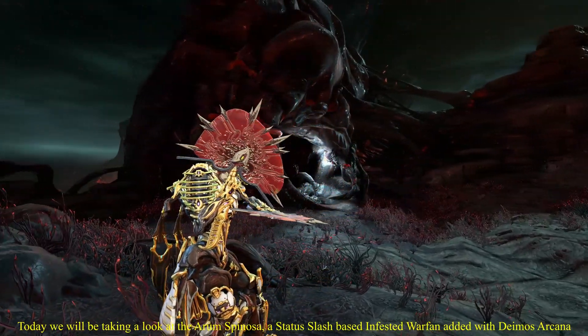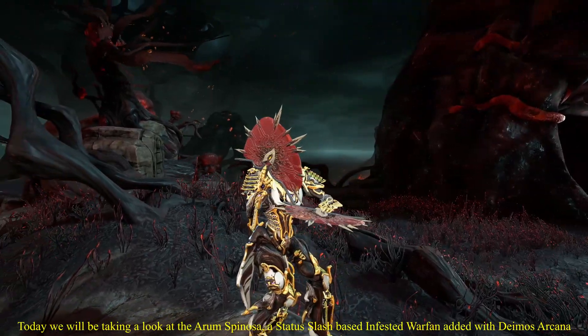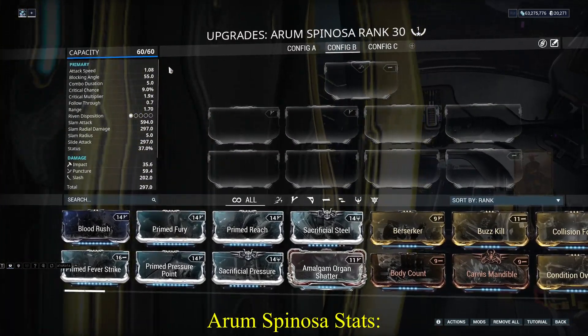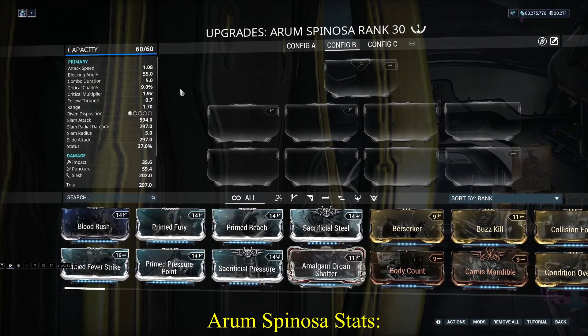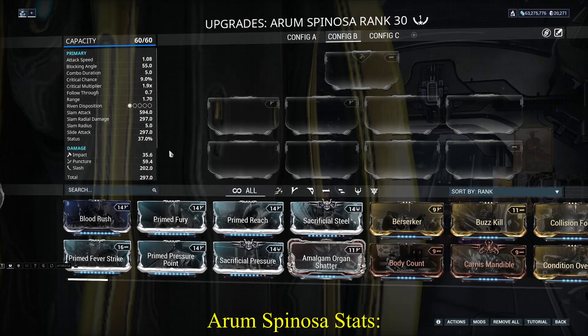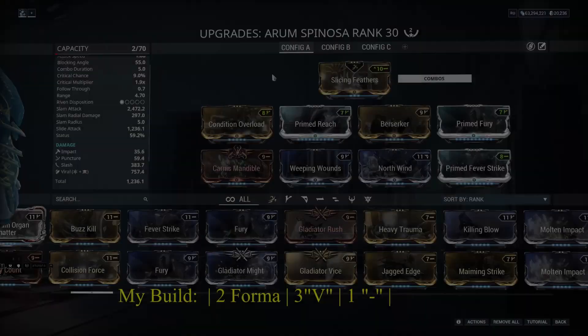Hey, what's going on everyone. Today we'll be looking at the Arm Spinosa, the status/slash-based infested war fan added with the Deimos Arcana update. The Arm Spinosa has a 1.08 attack speed, a 5.0 combo duration, 9% crit chance, 1.9 crit multiplier, a 1.7 range, 37% status, 35.6 impact, 59.4 puncture, and 202 slash.